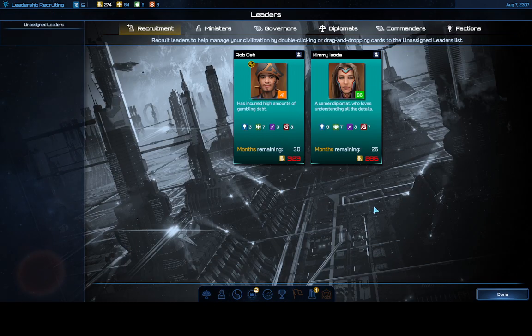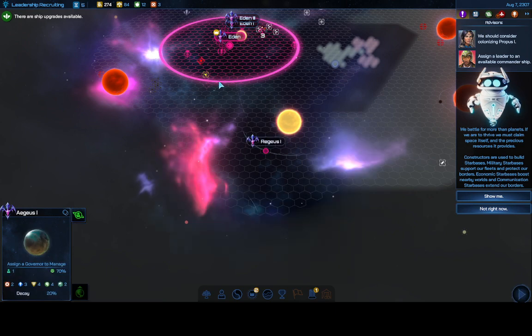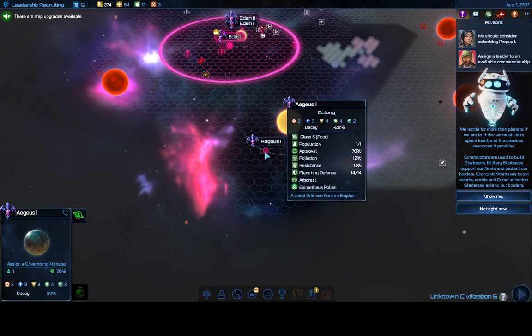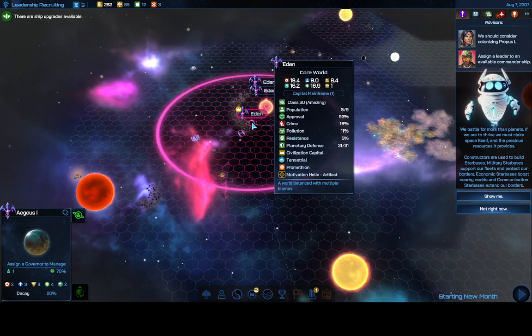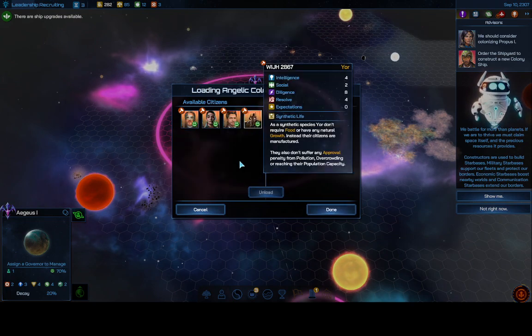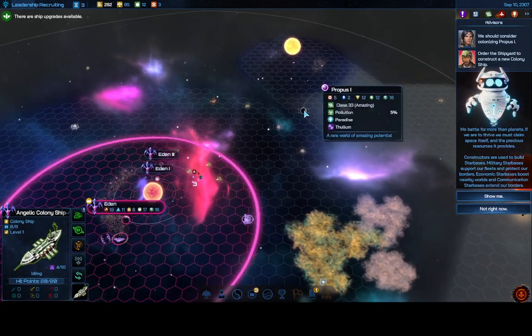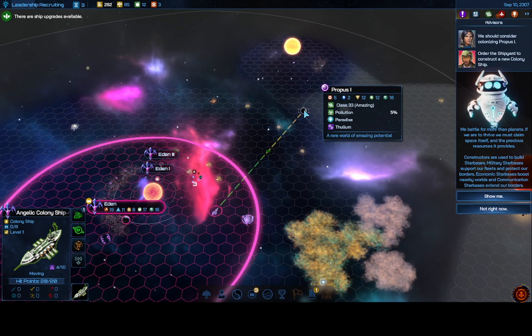Taking another look at my leaders — still haven't got good replacements. Some cost 10 and 6 diligence/resolve but I can't afford them yet. I'm pretty close to affording one. We've colonized a new planet — 20% decay, but even so our production on Eden is now almost 20, so we're pumping stuff out even faster. We have another planet to go to with this colony ship.